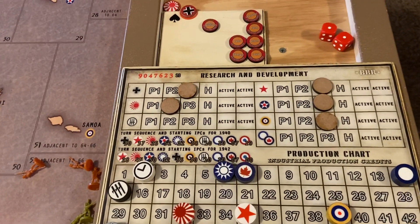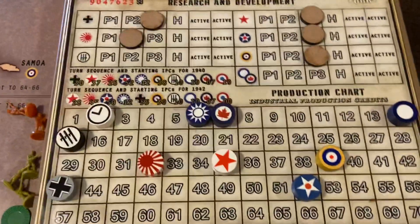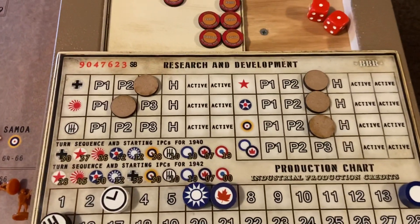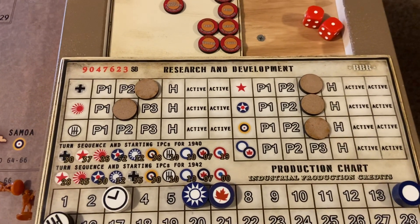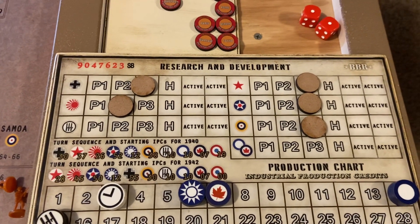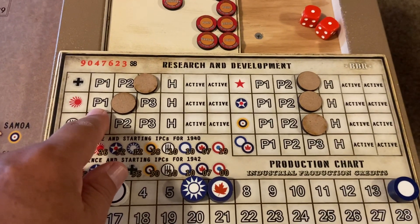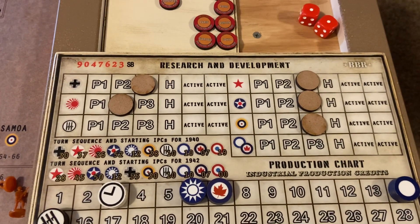A lot of times people just sit there for a couple turns and build and build, then the war begins. Here's our look at the IPCs at the end of turn two — we'll move that to three. No one's got their tech yet, but this is the turn where we're rolling dice. If you get a three, you pay three dollars; roll a six and it costs you six IPCs, but you get your tech. So you either want to roll a one or a six. Japan skipped the first turn on research, so they're a turn behind and will just pay four bucks to catch up.